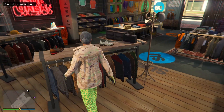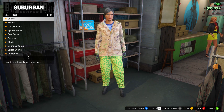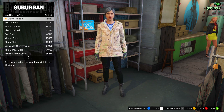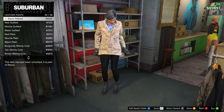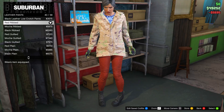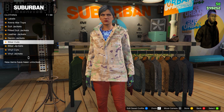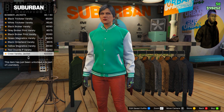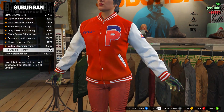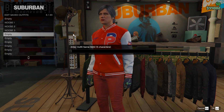Once saved, head to the pants section and go down to leather pants — go for the Red Ribbed. Then go to tops, head down to bomber jackets, and go for the Red Double P Varsity, which is number 59. Keep the gloves and shoes the same. Go ahead and save this in slot number five, naming it the same as shown.